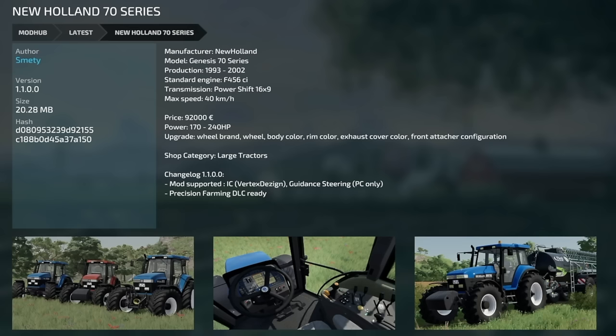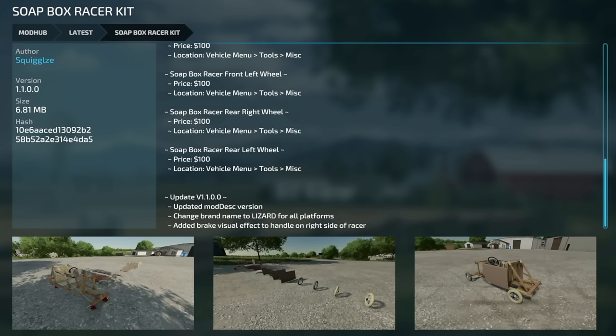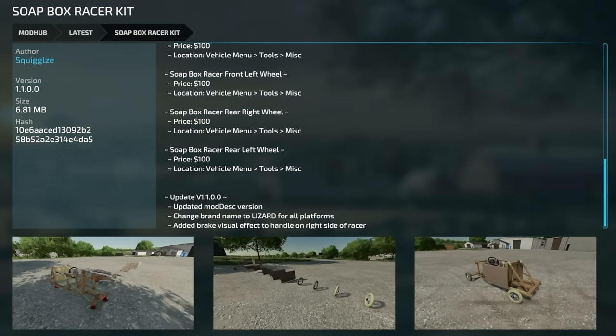The Soapbox Racer Kit update version 1.1 — updated mod description, version changed the brand name to Lizard for all platforms, and added brake visual effect to handle the right side of the race car.